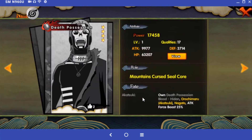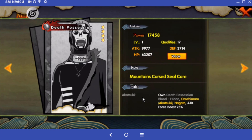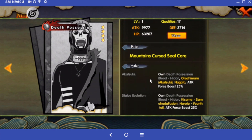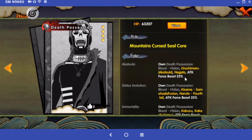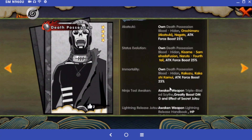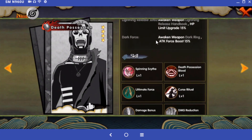He's a Defender, which is awesome - great having Defenders. Let's take a look at him. He has the Akatsuki, Orochimaru Akatsuki, Nagato, Kisame, Samahata Fusion, Naruto 4-Tails, Kakuzu, and Kakashi Kamori synergy tags. It's not so bad.